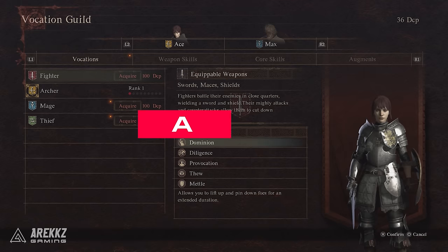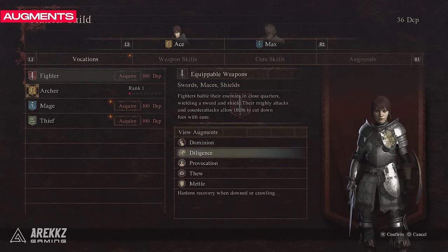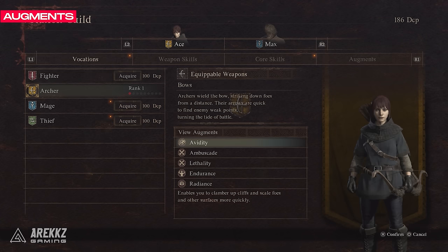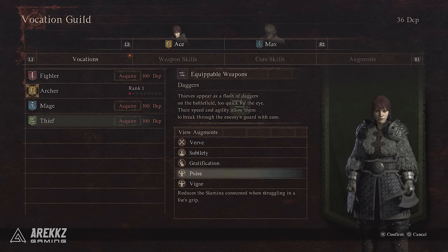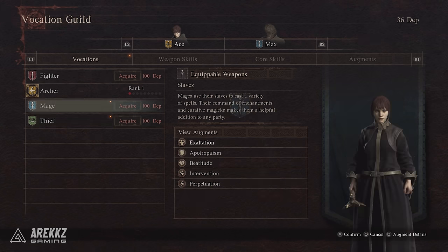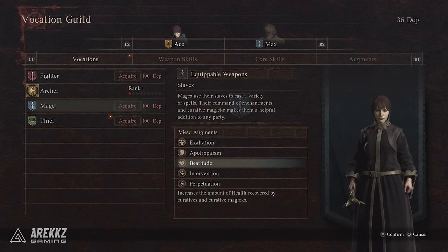Finally, you have augments and this is where things get even more interesting. These are like traits or perks that you unlock as you progress the class, giving you access to a variety of different passive bonuses — things like more health, stamina, increased carry weight and even more. There's quite a range of these augments and once you unlock them they can be used on any other vocation, allowing for more in-depth customisation of your build and it can get pretty crazy if you invest the time in levelling different vocations up.